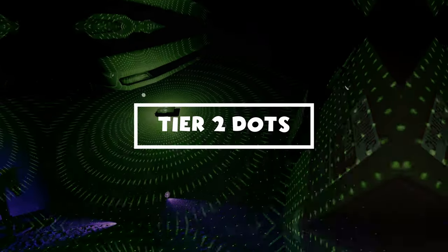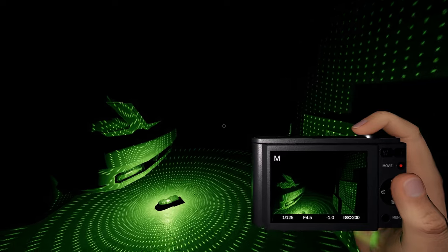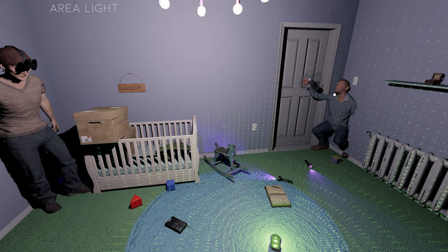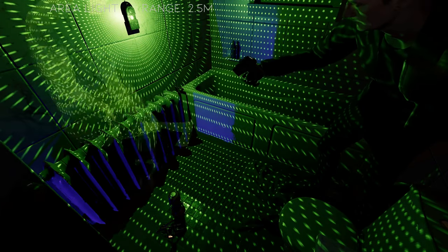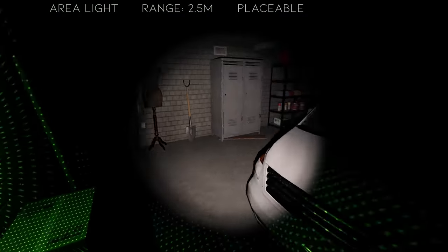The Tier 2 Dots looks like the familiar dots projector that we are used to. It provides area light which can be useful in many hunts, especially if players are playing on a map with a broken breaker. The range is 2.5 meters in a circle around the projector, providing the same distance but a wider spread than the Tier 1 handheld. It is placeable on most surfaces and is an electronic.